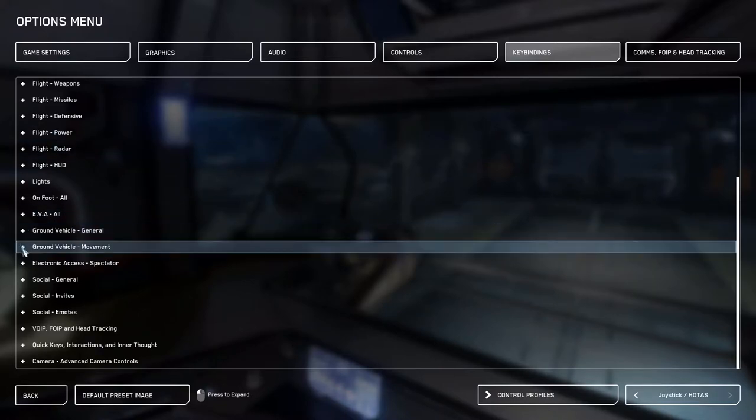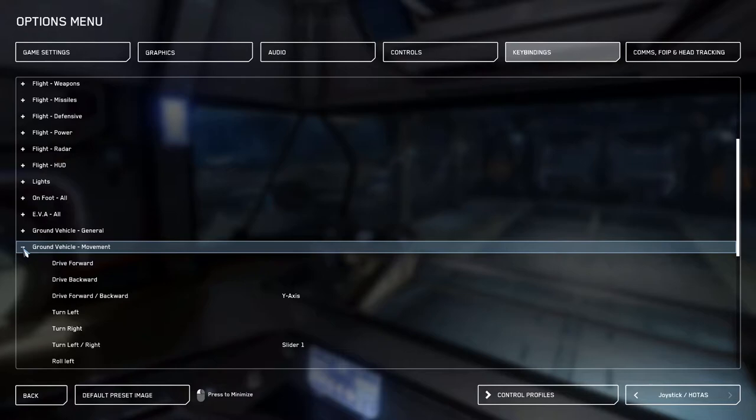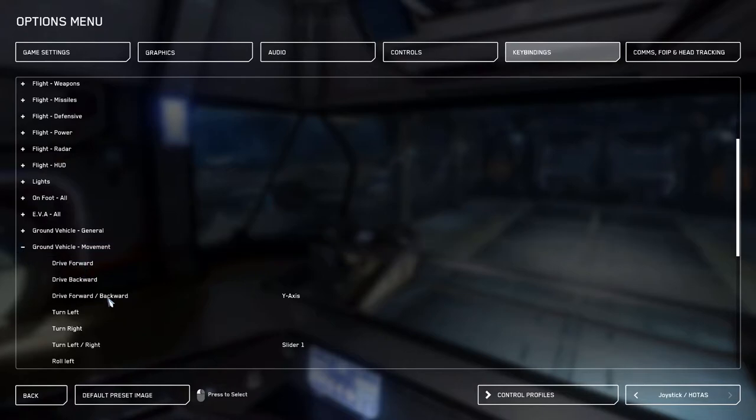The only important settings are in Ground Vehicle Movement. The first one is Drive Forward/Backward — that's your acceleration and reverse. I bound it to the Y-axis on my stick, which is your cyclic stick back and forth. That seems kind of weird to use the cyclic for acceleration, but the reason is you have more precise control holding the stick for acceleration than you would on a lever button or with your left hand.